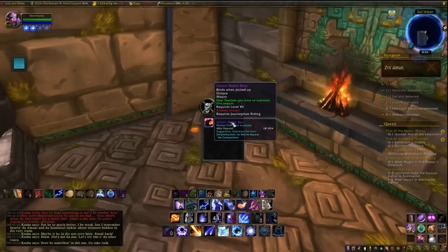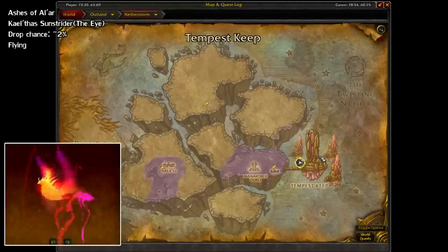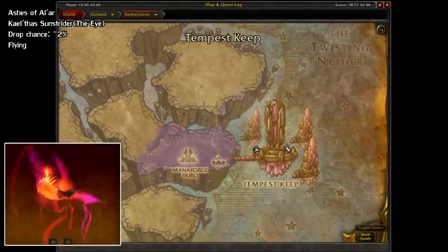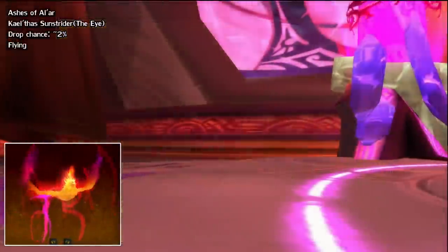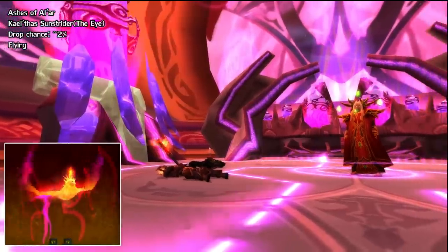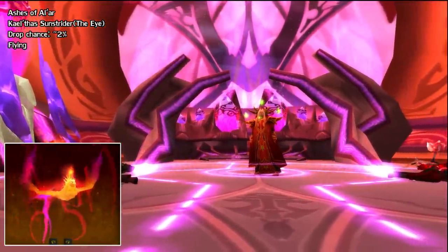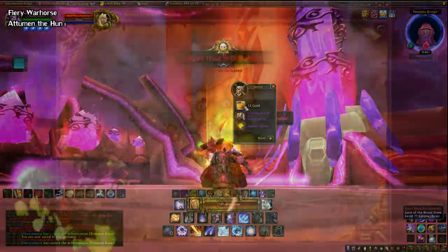That's it for the daily mounts. Let's move on to the weeklies. There are none for vanilla, so jumping straight into Burning Crusade — we have the Ashes of Al'ar. This is in the Eye of the Storm raid, located in the Tempest Keep hub in the Netherstorm zone. It drops off of the final boss, Kael'thas Sunstrider, at around a 2% drop rate. A tip: you can go straight to him, so feel free to skip the other bosses unless you want the transmog.